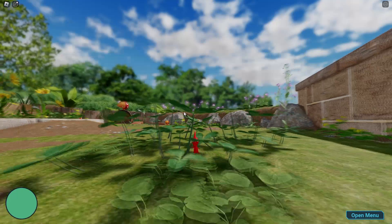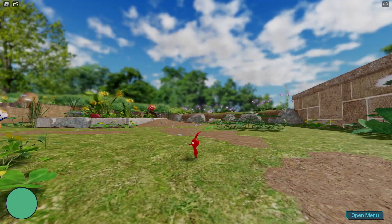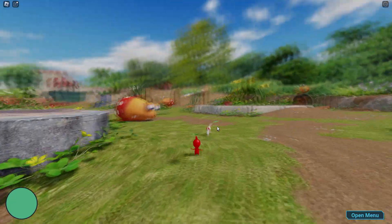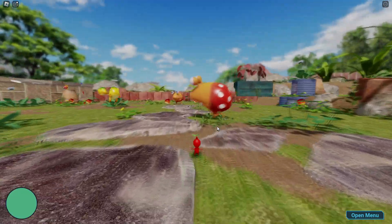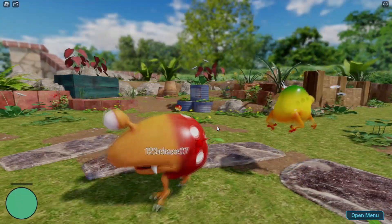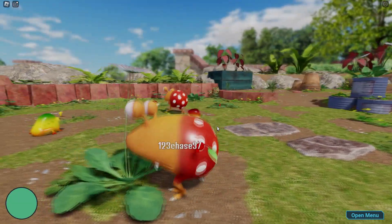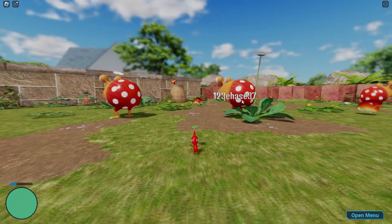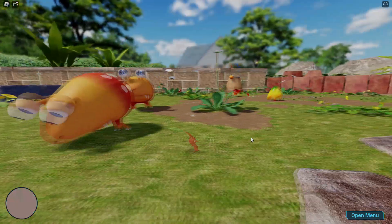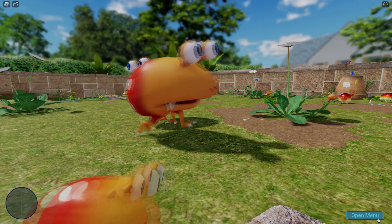I was playing it last night with one of my friends and thought it was really funny. Basically, you can jump onto a creature like a Pikmin does, press F to attack it, and just beat it up. Then the person playing the creature can shake you off and eat you, just like that.